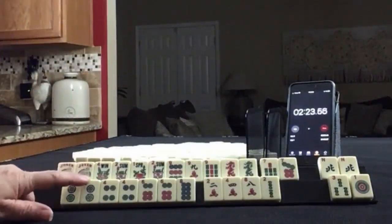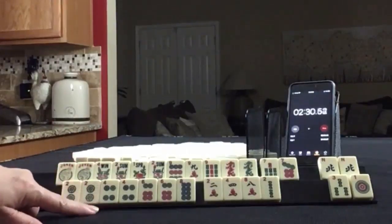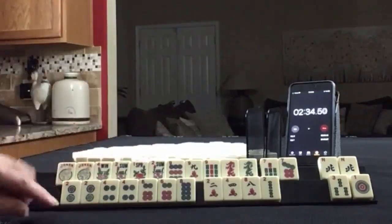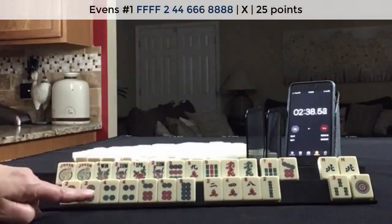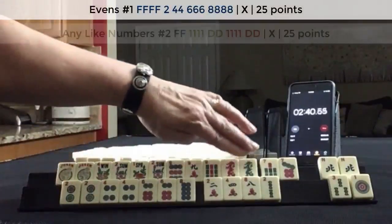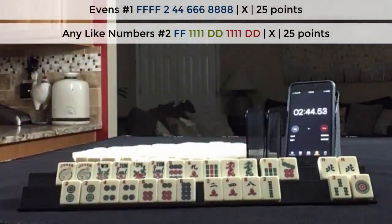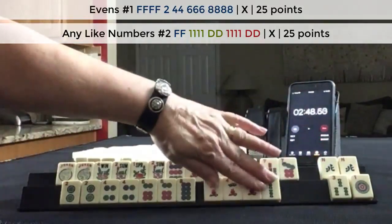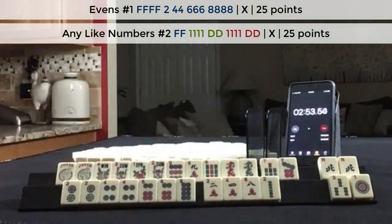This would take work. We do have a couple of jokers though, and I would want to leverage the flowers. One thing we might think about doing is splitting out the flowers and letting a 2 go. We could play maybe the first 2, 4, 6, 8 hand, and then like numbers with dragons and 9s or 7s. Either way, we didn't use any of those tiles. And probably these can go too. I would focus on the multiples here and the like numbers there.